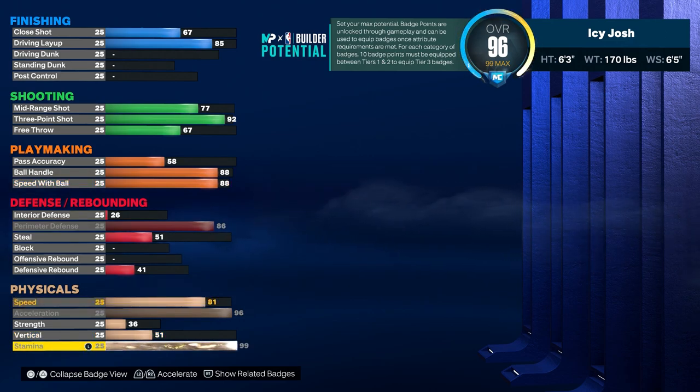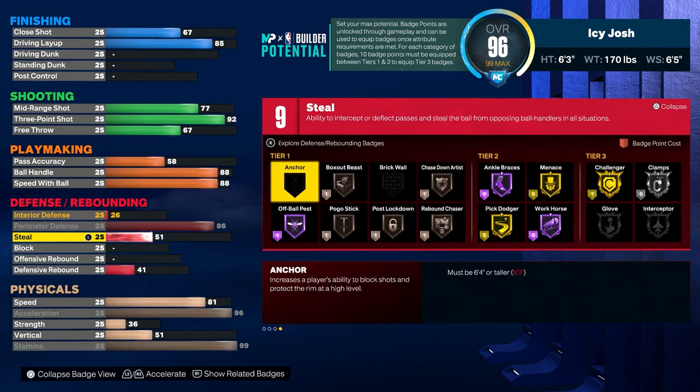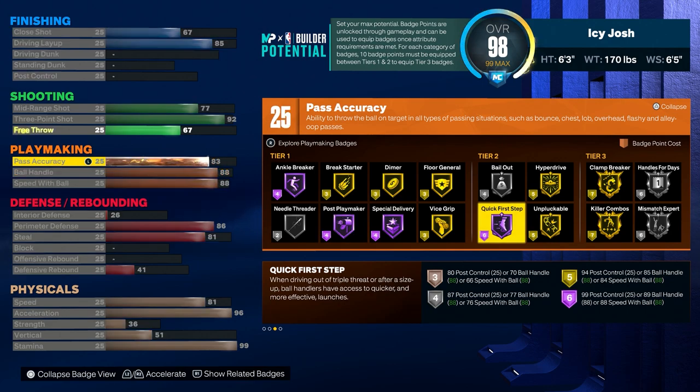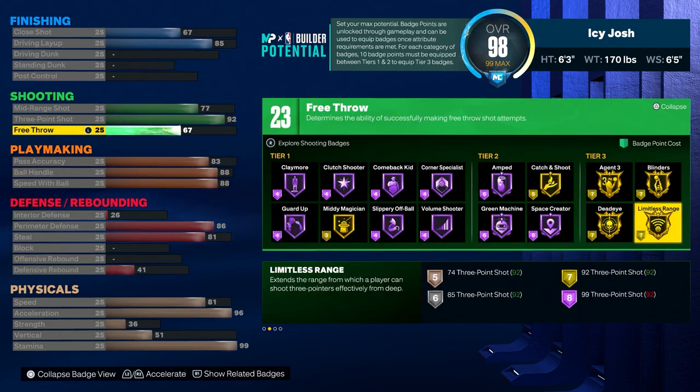Now going into the stamina you want to go ahead and max that out at 99. Going back to the steal, you want to put it to 81 just because at 78 you actually do get interceptor silver, and if you put it to 81 you get an extra defensive badge. For pass accuracy, this year bullet passer is not a badge, so the higher you put your pass accuracy the faster you'll throw the ball, and 83 is a good level because you will get 25 playmaking badges on this build. For the remaining attribute points you want to go ahead and put your free throw to 70.